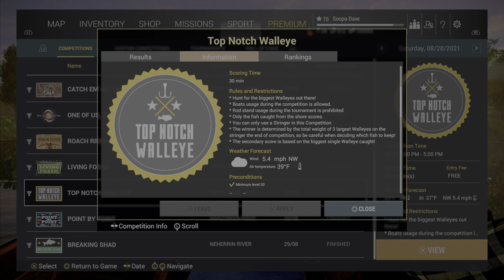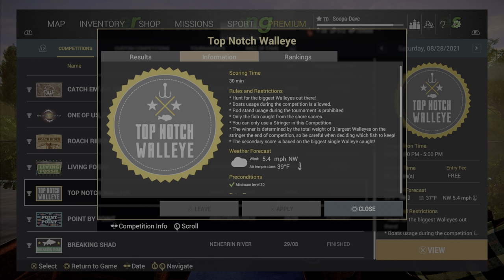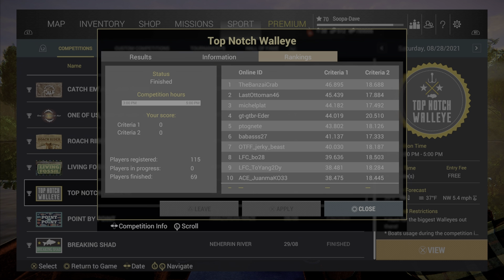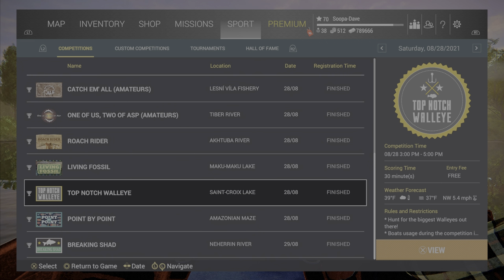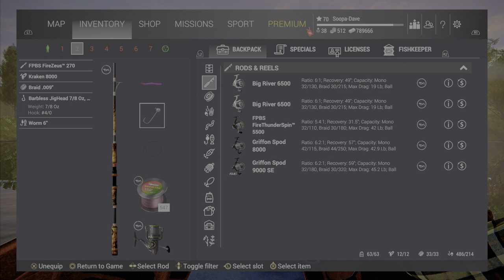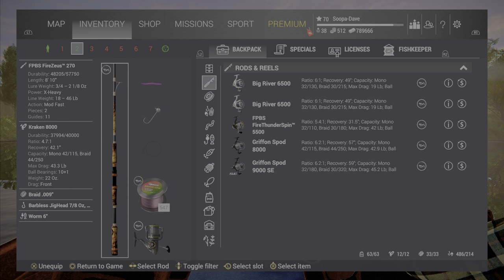Welcome back folks. For top-notch walleye here in Michigan in Fishing Planet, you're trying to catch the biggest walleye. You want to make sure you use a stringer and catch them from shore. The scores you're looking for is at least 40 to the high 40s. I'll show you the setups here — this is a straightforward comp and you guys can pause on each one to check what I'm using.